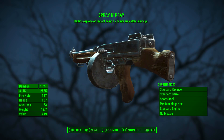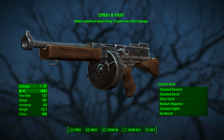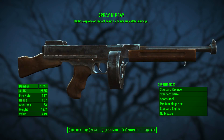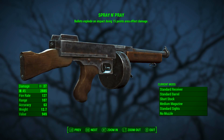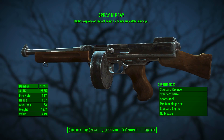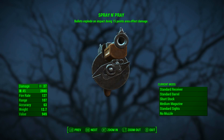With no modifications applied, it has a base ballistic damage of 27, it uses .45 rounds, its fire rate is 127, its range is 107, its accuracy is 63, its weight is 12.7 pounds, and its value is 949 caps. Spray and Pray bullets explode on impact doing 15 points of area effect damage.